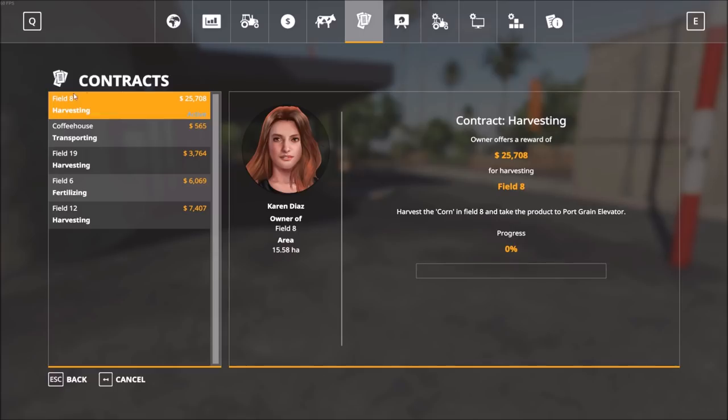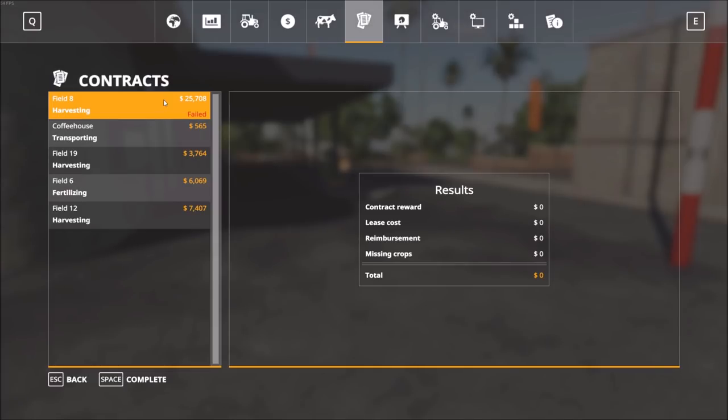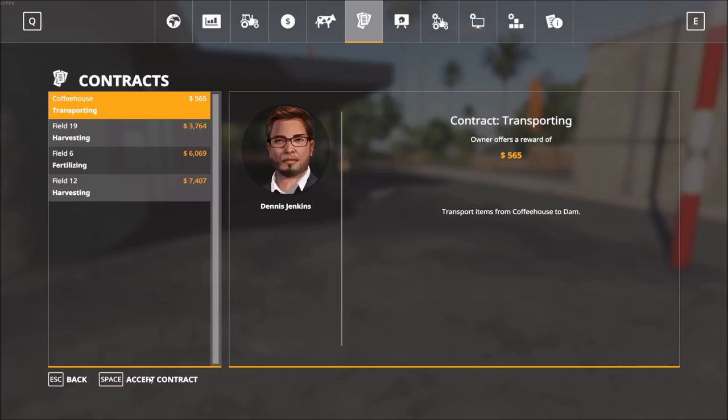Now that we've looked at the contracts, I can also cancel out of this one. Cancelling the contract shows it as failed and we get no money. We can also complete one to remove it from the list. Interestingly, you don't get a second opportunity — once it's gone it's gone, so we'll have to look at the other contracts as we move along.